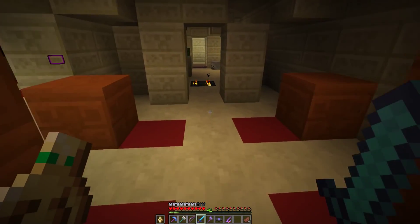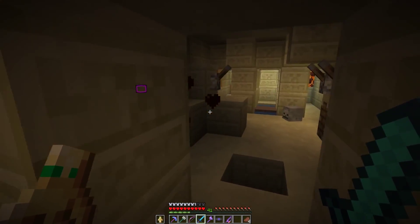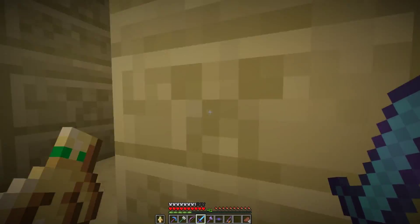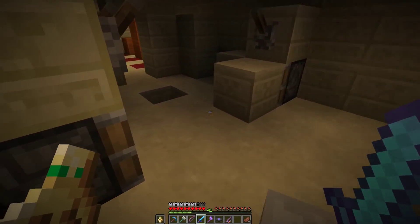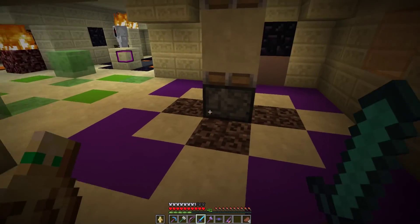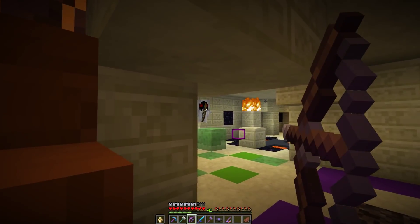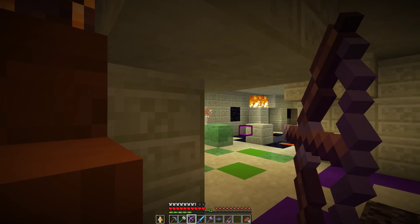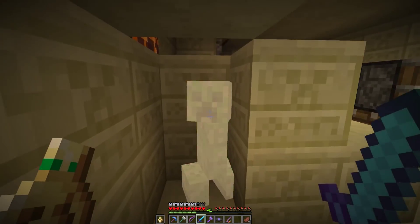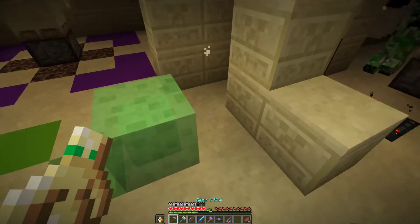Securing the area around the ladder seems like a good priority. Just some water here — don't know why it's there, seems out of place in the fire area. Maybe it serves a purpose. I have a new lid on fire but it feels far away.